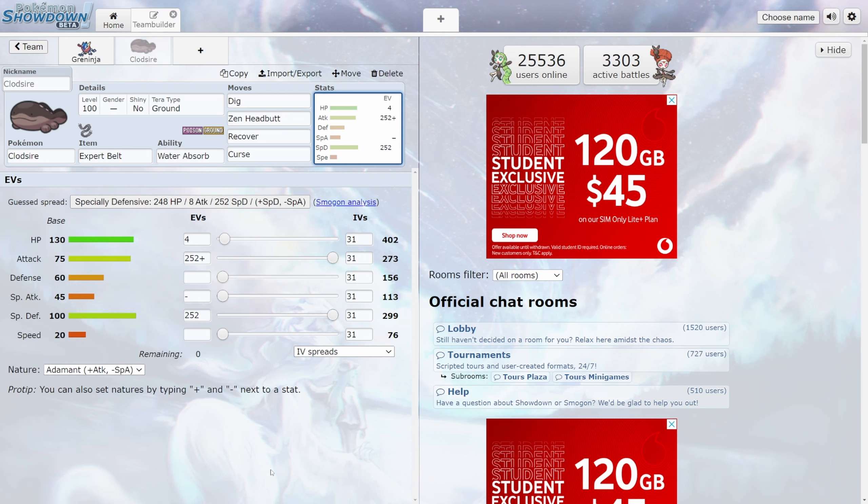For the EV and IV spread, ideally you just want 6 perfect IVs. I've got maxed out EVs in Attack, bringing it up to 273, and maxed out Special Defense, because I believe Greninja is going to be hitting us with more Special Attacks. Nature is a simple Adamant, boosting Attack while dropping Special Attack. With this you should end up with 402 HP, 273 Attack, and 299 Special Defense. While this might not be an overly technical battle, it's going to be potentially cursing yourself several times and then using Dig or Zen Headbutt. It does seem like a really strong strategy, and I'm going to begin training a Clodsire tonight.